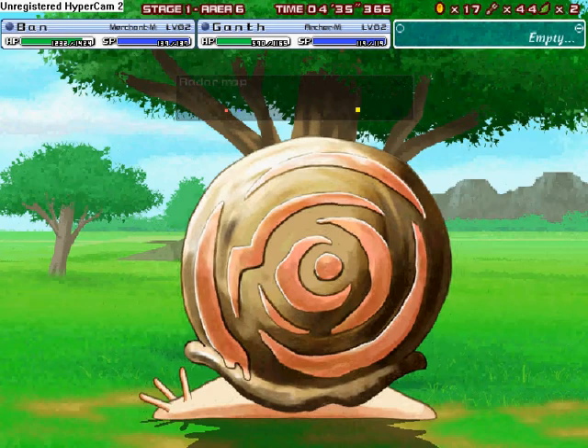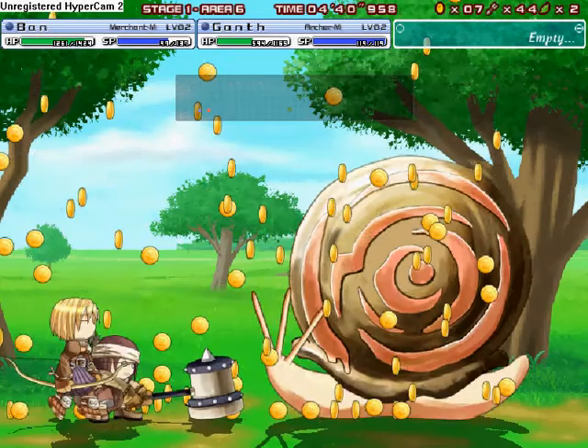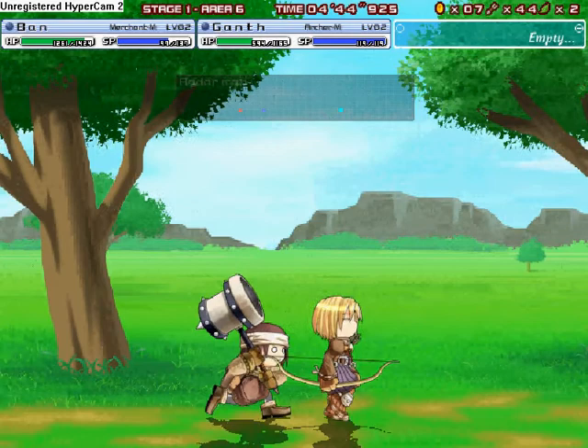And now we have another mid-boss coming up. This is called — it starts with a G — but it's a big snail. And do not hit it when it's in its shell, or it will kill you. I'm so glad friendly fire does not exist — I would not like to meet my hand at the door. Giant golden hammer of doom — yeah, giant hammer made of money.